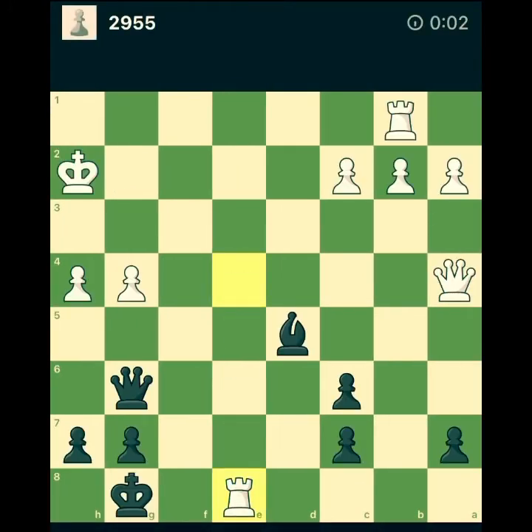Wow, we are under check. We can capture with the queen of course. What if we go up? It doesn't seem to be a good idea. Let's capture and think, because after we capture we still have a very strong attack running. Let's do the first move and then think — we cannot do queen e2 because the white queen is defending there.